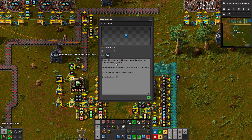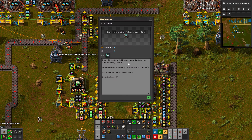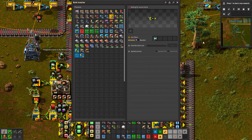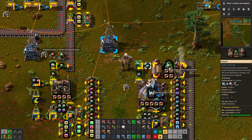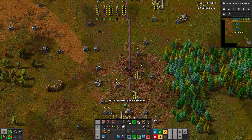You always have to change this inserter, because you cannot get it parameterized. You insert the modules and forget it. The hardest one is this one.